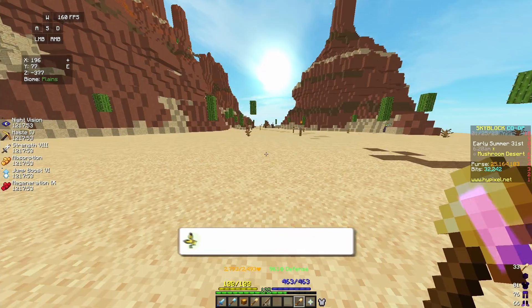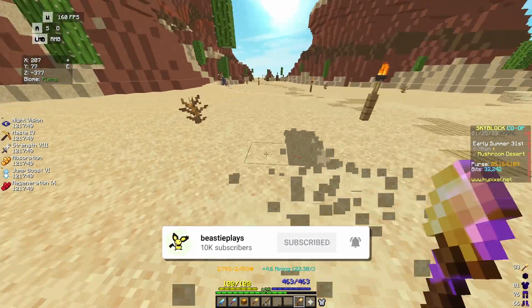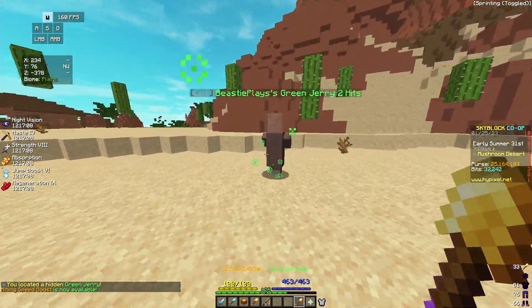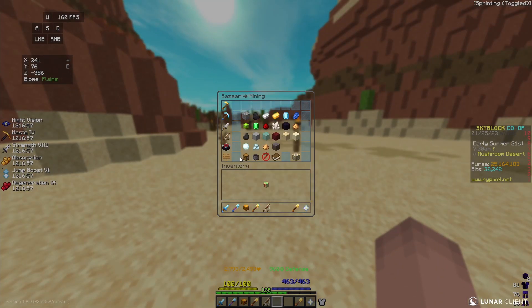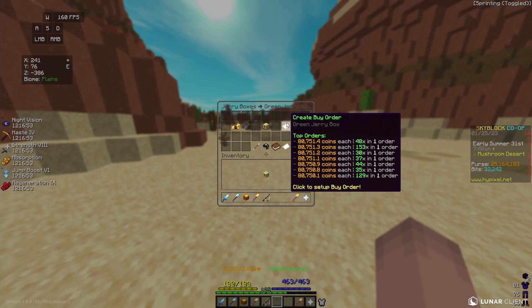I've headed to the Mushroom Desert, and I'm going to take this golden efficiency 5 shovel and start mining the sand to gain mining XP. In about 30 seconds of mining, I got a green Jerry to spawn, and I can hit him 3 times to kill him. As soon as I killed the Jerry, I got a green Jerry box, and we can head into the bazaar and see that I can sell this green Jerry box for 80,000 coins instantly.